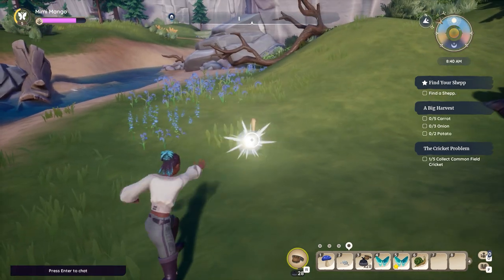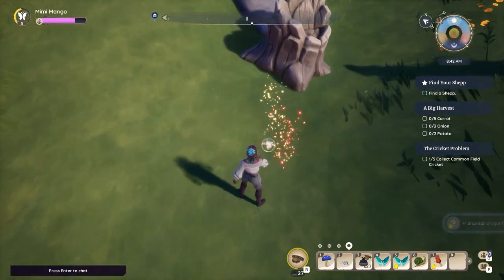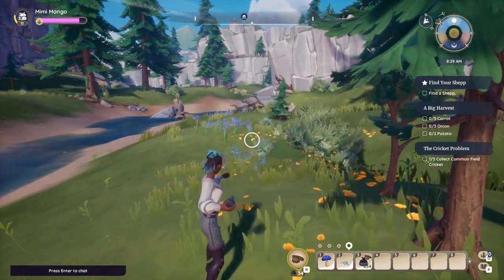To catch bugs, you need to use smoke bombs. In order to use your smoke bombs, press R on your keyboard and equip your belt.